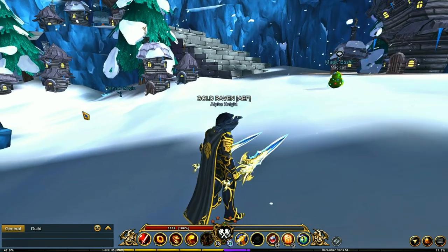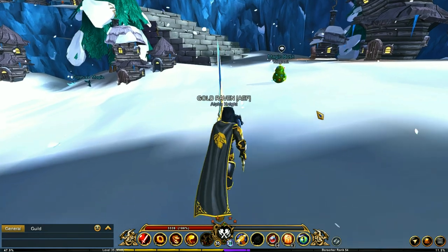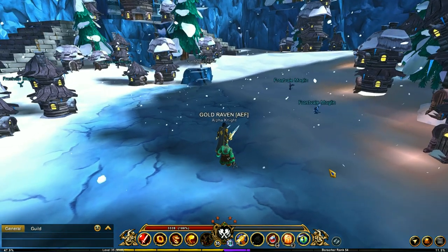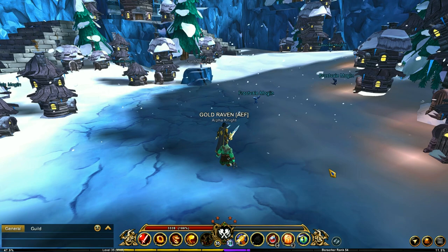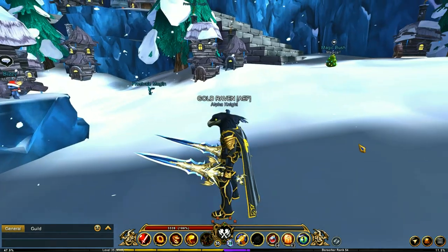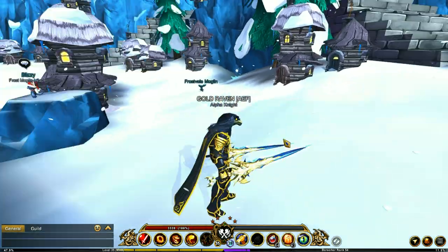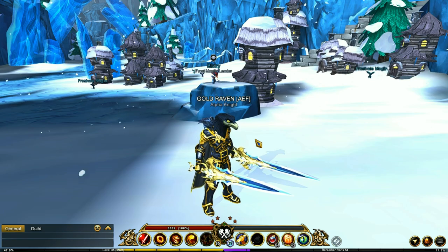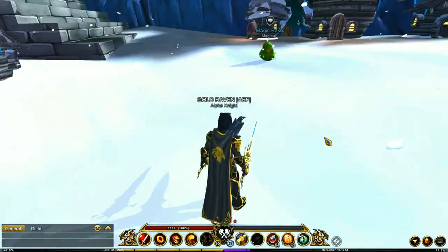It spawns around Blizzy in this general location and travels this small area. If you don't see the Magic Bush when you come to the Frost Veil map, don't wait around — it only spawns when the map is created. So you'll have to keep leaving and returning to the map. As long as nobody else is on the map you can reset it, similar to dungeons, but there's a cooldown of several minutes.